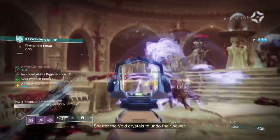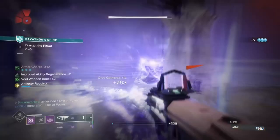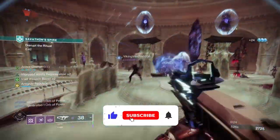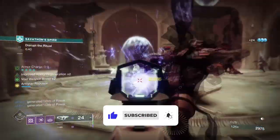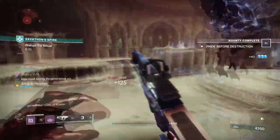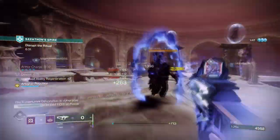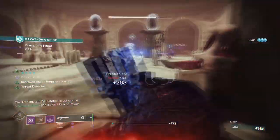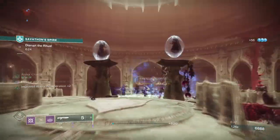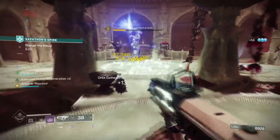Hello everyone and welcome back. In today's off-meta video, we'll be covering what I like to call the Dragon Ball Z teleportation build, or just the Manticore and Astrocyte combo for short. Both of those exotics have been updated with new and improved effects, which got my brain thinking as to what weird and wonderful setup we can create.